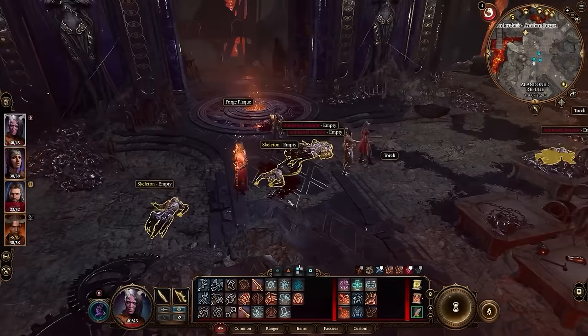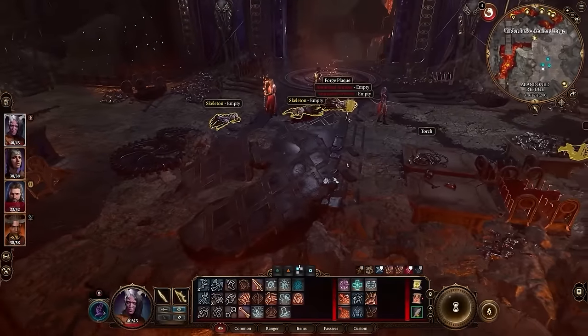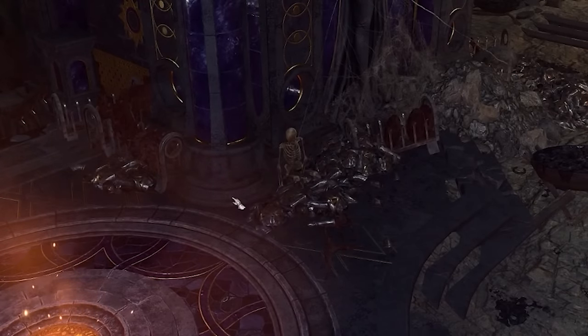Also realize that holding Alt does not light up everything. It's not going to light up certain chests or certain surfaces. There are going to be a lot of things that holding Alt won't reveal, so you'll still have to rely on hovering over things manually — like this skeleton corpse here is not being shown by holding Alt.